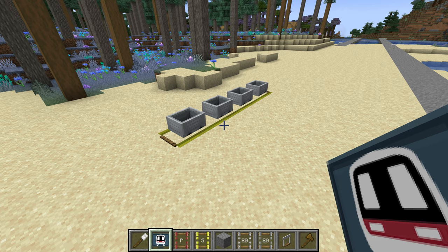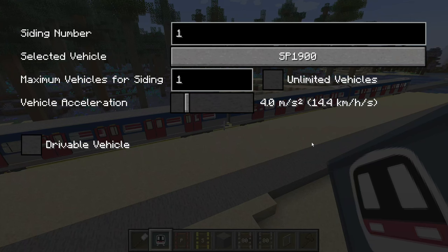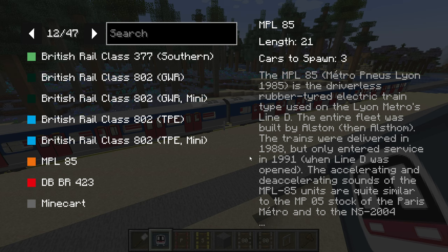To easily check how long a train can be for a specific siding, open up the dashboard and click on the siding. Click on the button to change the train type. When hovering over all the available trains, the numbers in the corner indicate the length of each car and how many cars can fit in our siding.